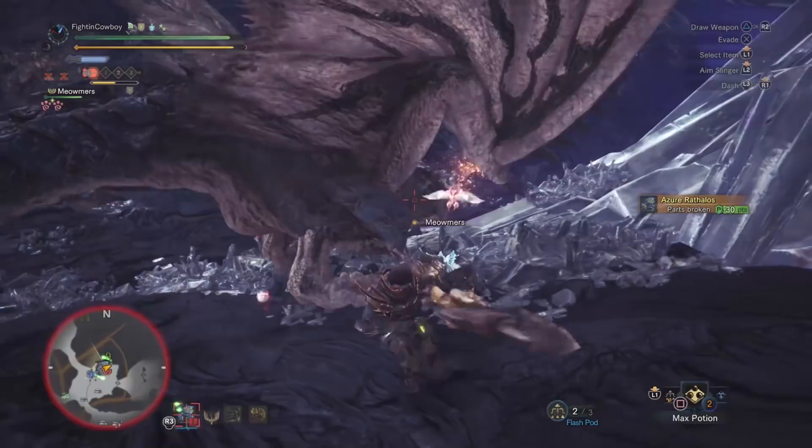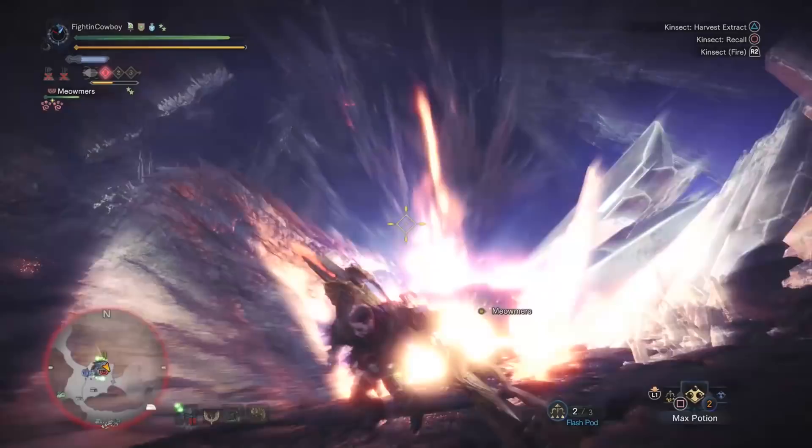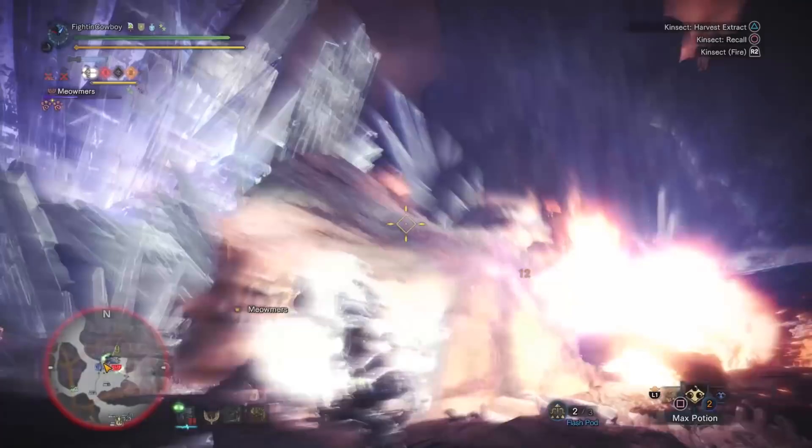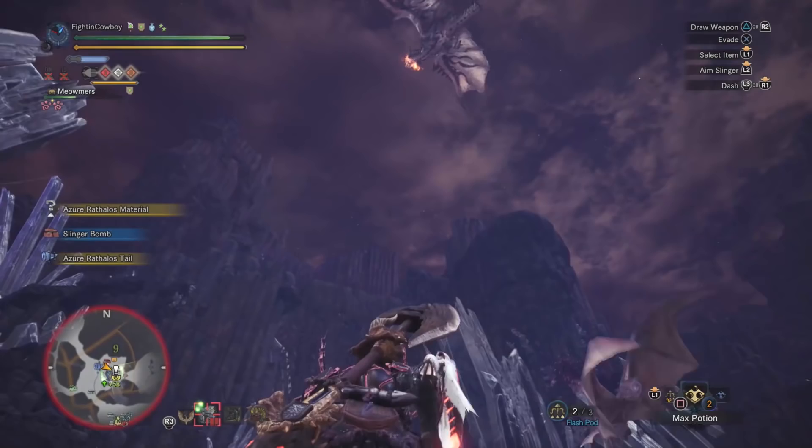There's our mount again — a little dance around the back and we knocked him down. Max our stamina, mark his face. He's about to — oh, is he flying away? He is. Usually you hear the music transition. I was trying to wait and flash pop him before he got too far.